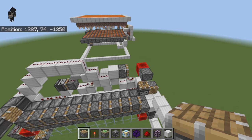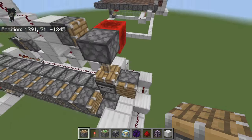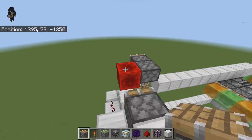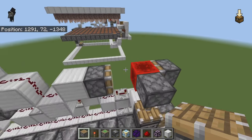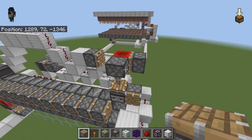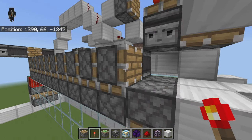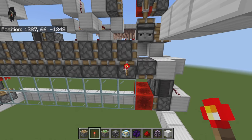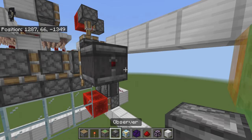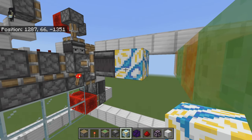Now that we have a piston pushing this redstone block one way, we need one on this side pushing it back the other way. Come to this piston, place a temporary block, come over to this side and place a piston facing this way so the redstone block goes back and forth. Wire this up down here to this sticky piston. Place a redstone torch there, then a sticky piston with an observer on its face. Take some glazed terracotta or a melon block and put it right there.